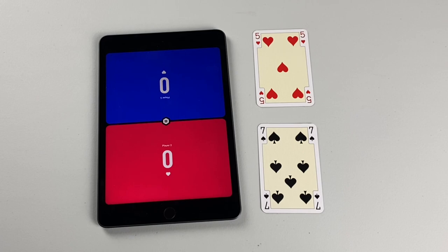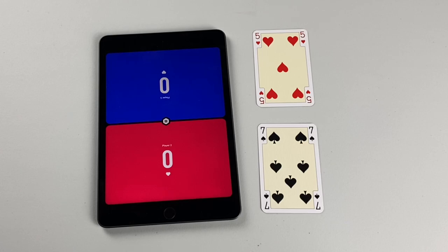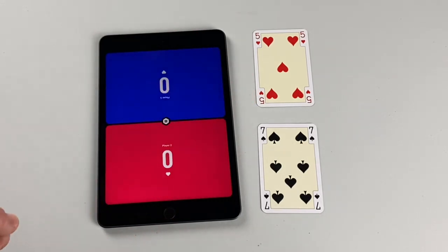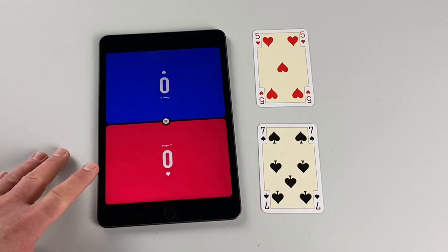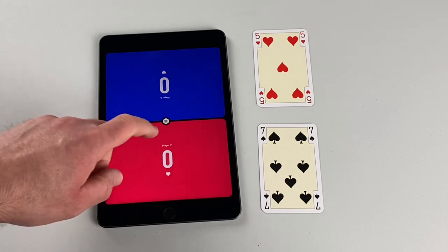When a spade and a heart are played to the trick, the highest card wins and then the numbers are added together. So the player at the bottom of the screen here — player two — wins the trick and they earn 12 points.